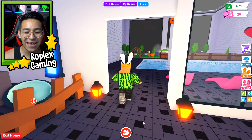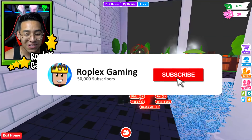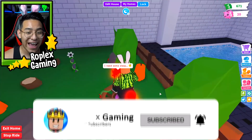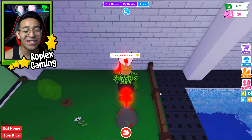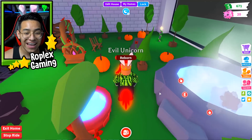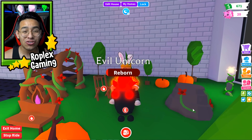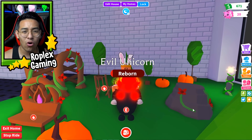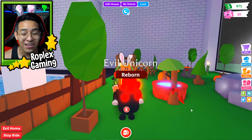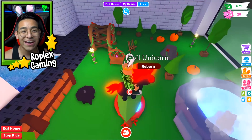Hey everybody, welcome back to my channel! In today's video I'm going to prank my friend fishy. In a recent video I found out he actually has a neon bat dragon, and if you know anything about it, a neon bat dragon is super rare and worth a lot. I want to prank him — I'm going to trick him into handing over his neon bat dragon, and when he does, I'm going to tell him I lost it, like maybe I traded it away or something.